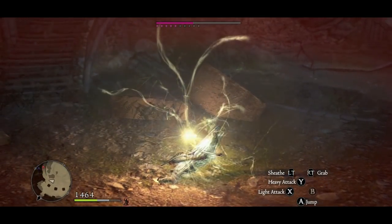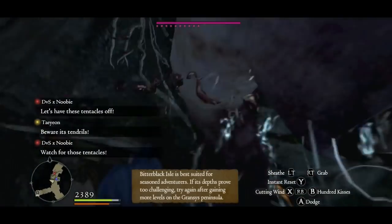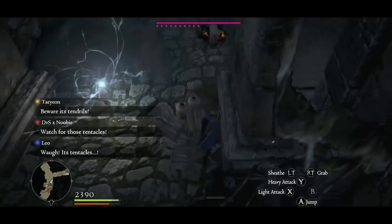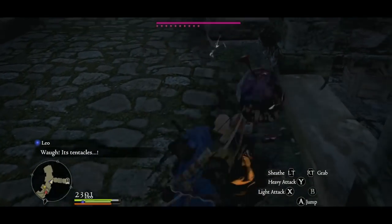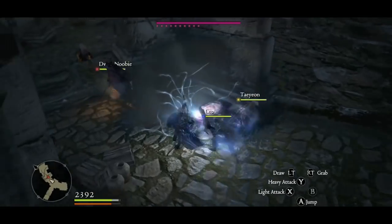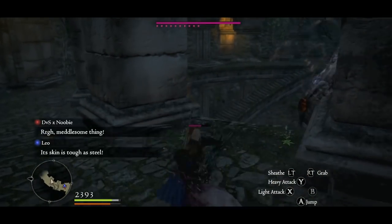Especially the first two times I didn't have a potion and had to restart over and over again. So if you want to know the easiest way to take him out, basically what you want to do is take out these tentacles — he'll release them upon you and you want to take them out as quickly as possible.